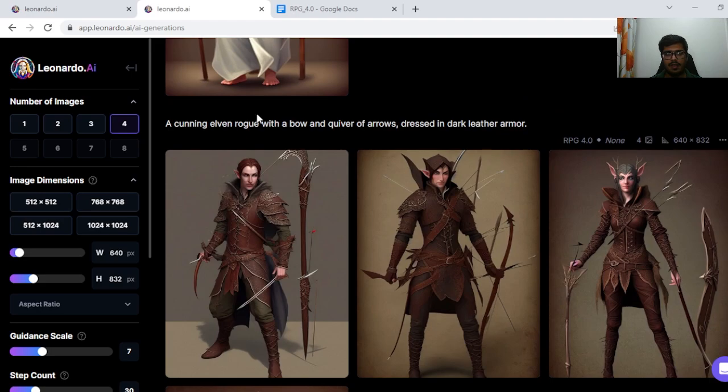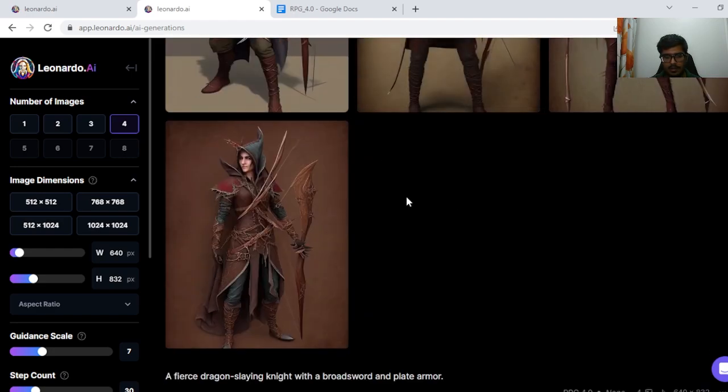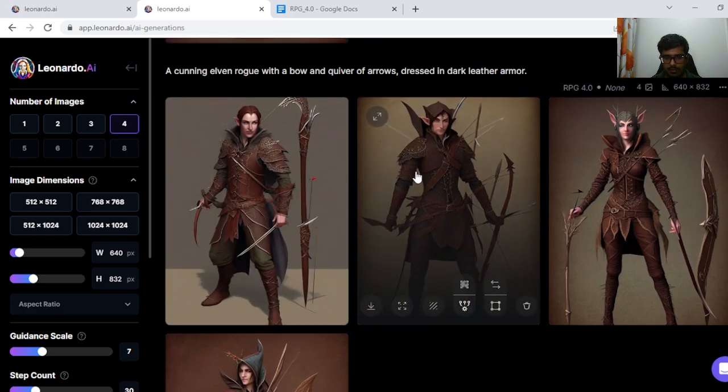Next I tried a cunning elven rogue with a bow and pair of arrows, dressed in dark leather armor. The armor itself is black and the bows are all messed up — all of the bows are messed up.